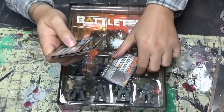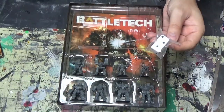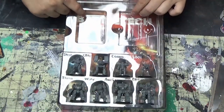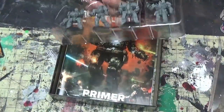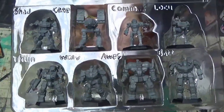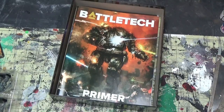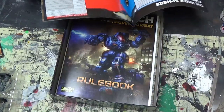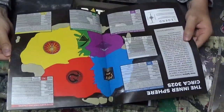If you just want to play Alpha Strike, it's an easier, watered-down version of Battletech. Two dice are included, but you'll need a lot more — at least a dozen, even for a small game. And here are the 8 mechs. They really knew what they were doing putting these mechs in there, because I've been wanting the Awesome and the Catapult, and you can't get them anywhere else.